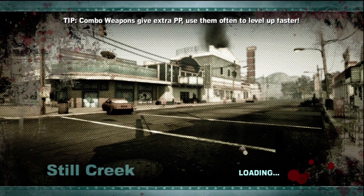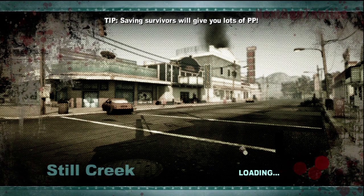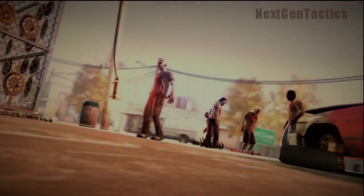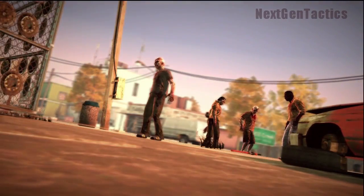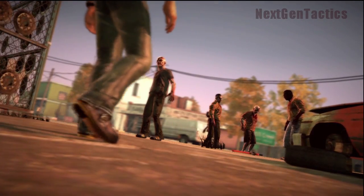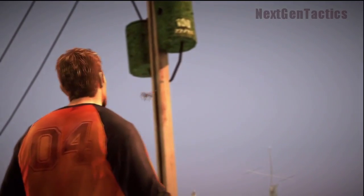We're going to run right out to the street here, the main drag in Still Creek, and see what we will see. I'll show you that bucket weapon — it's kind of neat — but for the most part the bat with the nails in it, that's a pretty cool weapon. It actually clears out a lot of zombies.